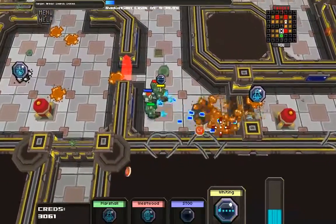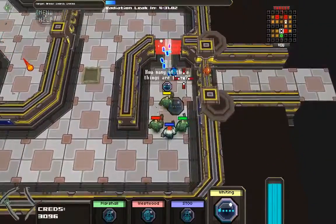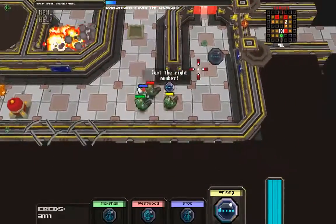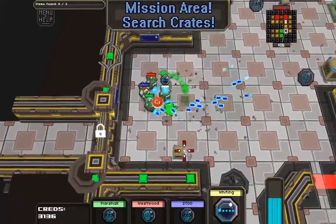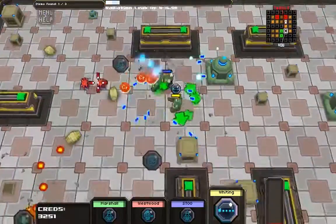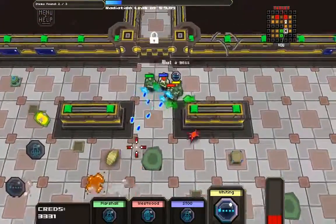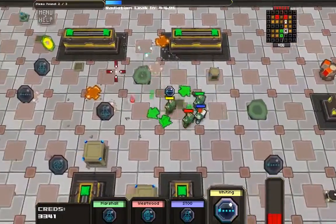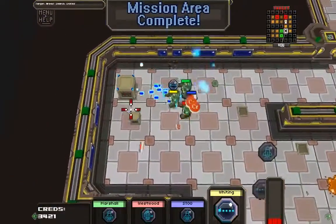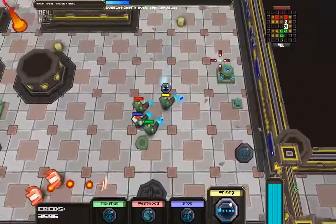I hate games where the difficulty increase just makes enemies bullet sponges - you know, medium is 50% more damage and on hard it's the exact same game except it takes twice as long to defeat each enemy. The best thing you can probably do for increasing difficulty is bumping up the AI, making them smarter - though it's also probably the most difficult to implement. It's fine if you've got a nice variety of things switching up the harder you go.